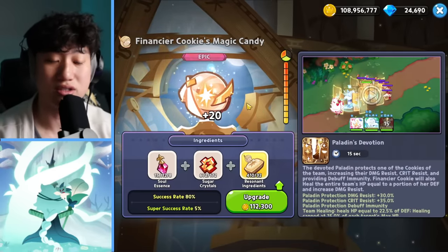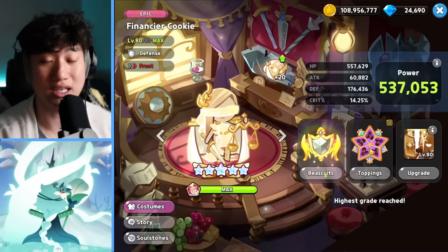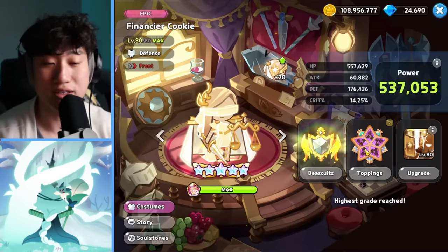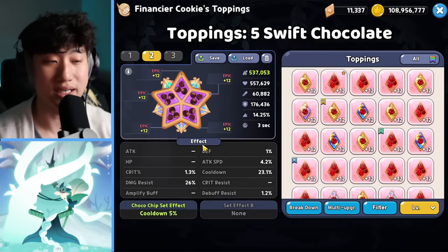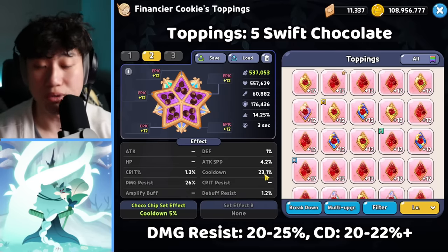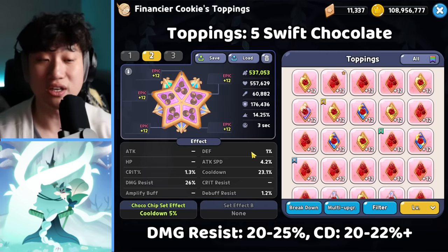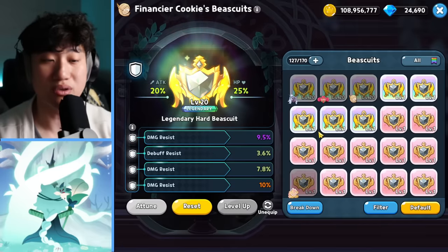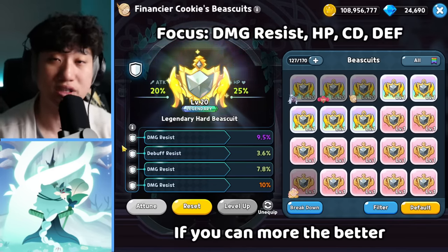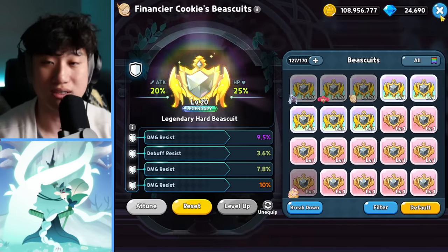For Financier, I am not upgrading the magic candy to level 30 — I wanted to make it more tangible for you guys, since having everything maxed out nowadays is a little harder for everybody to achieve, so I'm keeping it at 20. Our toppings are five Swift Chocolate here. Something you want to focus on is around 20-25% damage resist if possible, and cooldown around 20-22%. Extra defense and extra HP also help out. For the biscuit, I went with all damage resist. You can go with extra cooldown as well, especially if your toppings are lacking — extra cooldown, extra damage resist, and extra defense all help out for Financier.